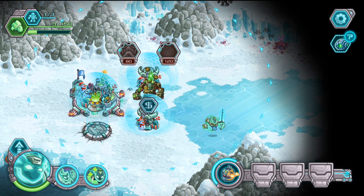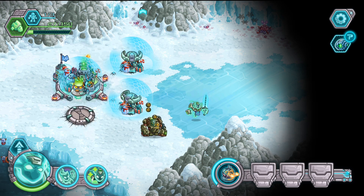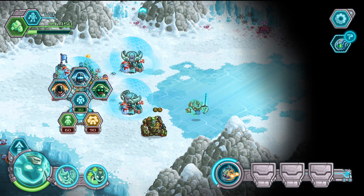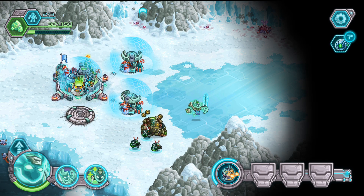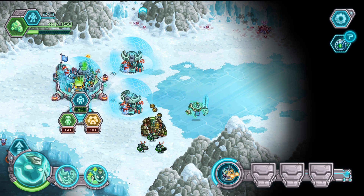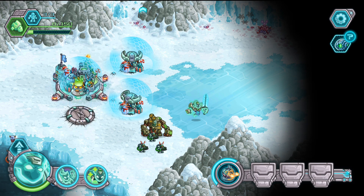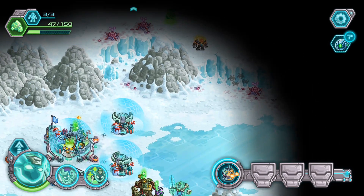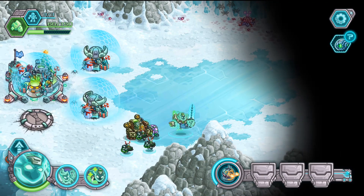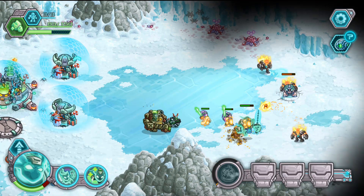Now we're gonna build one unit of engineers and one unit of guardians. The reason for engineers is to destroy enemy buildings faster, and guardians should keep the enemy busy and also deal some damage. So we're gonna go here — but be careful because if we go over there those guys will attack us.